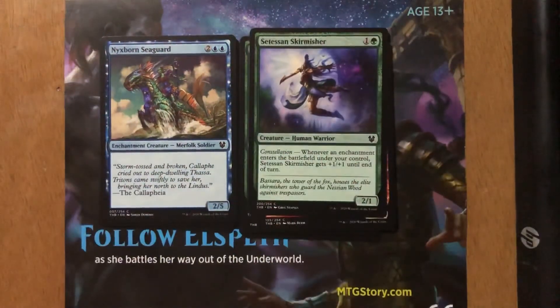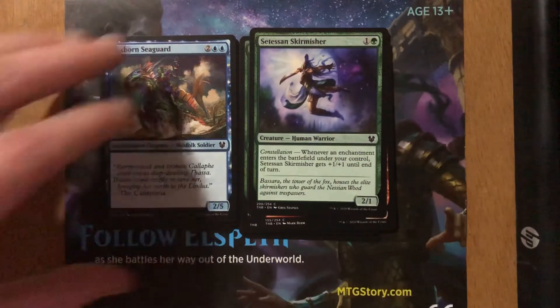Nyxborn Seaguard — two and two blue for a 2/5 enchantment creature merfolk soldier. No abilities. If you need a 2/5 blocker for four mana, you've got one. Maybe that's the best thing I can say about it.